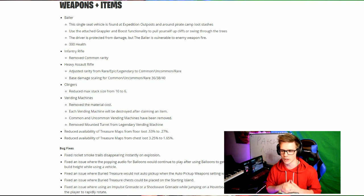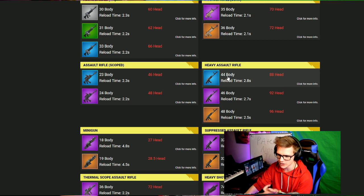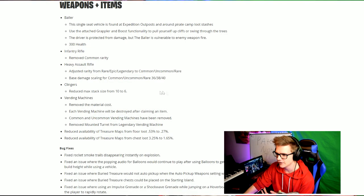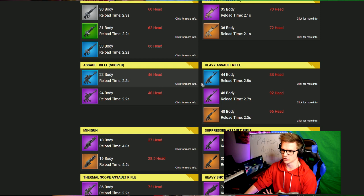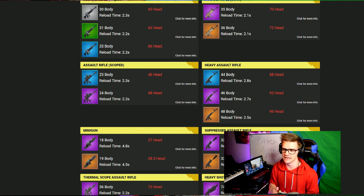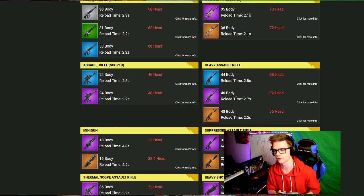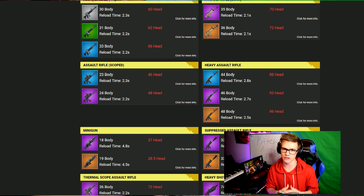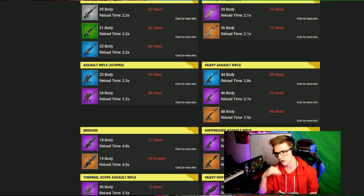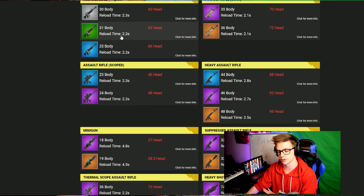They also nerfed the heavy assault rifle a lot. There's an 8 damage reduction on the base throughout — instead of doing 44 like it used to on the blue version, now you're going to have a green version doing 36 damage, 38 damage, and 40 damage. So it's an 8 damage reduction overall which is huge. The reason why people take the AK-47 right now is because it has such good poke, and for the very few bullets you use on the heavy assault rifle you're doing a lot of damage. So this is going to be a huge nerf.